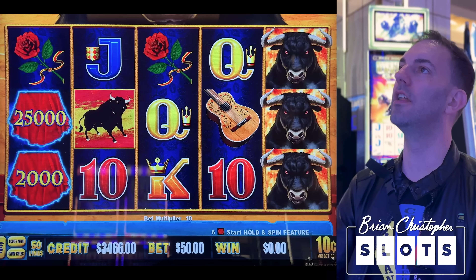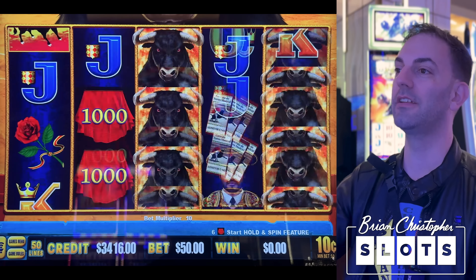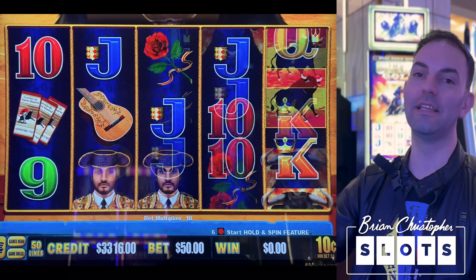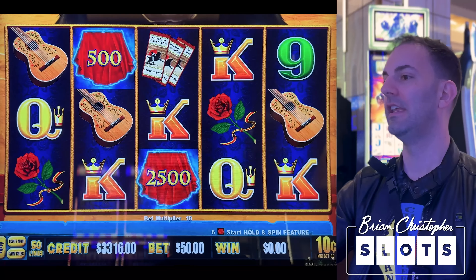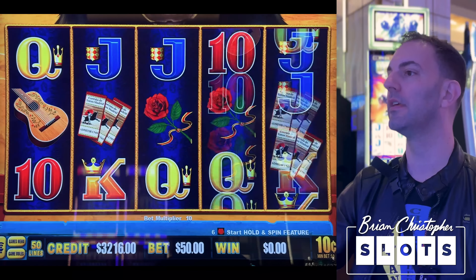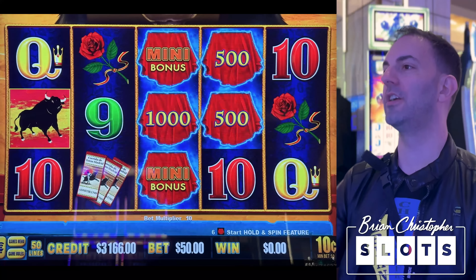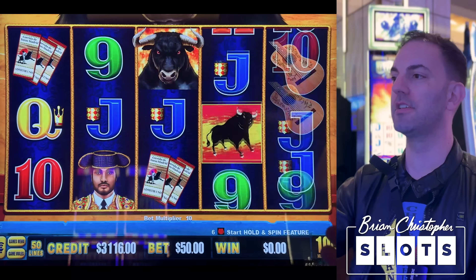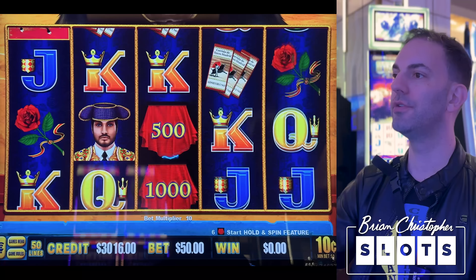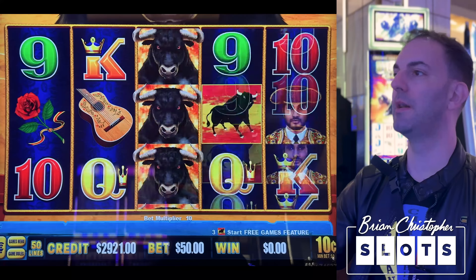Dropping to $10 denomination for the $50 bet. The mini is only $100 and minor is $500, but the major is $5,700 — still can hit big. Triple mini — you'll see a lot more triple minis and doubles on mini, minor, major when you max bet the denomination, they come out a little more. Triple mini is only $300 — it's a 6x our bet, so that makes sense.